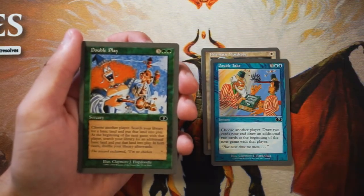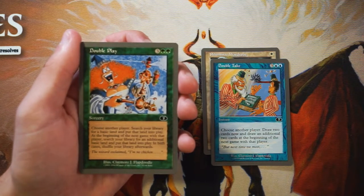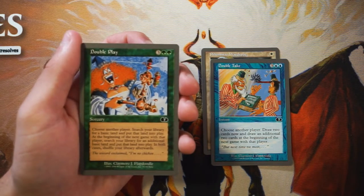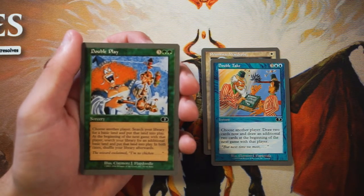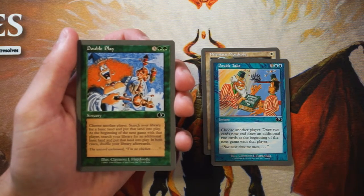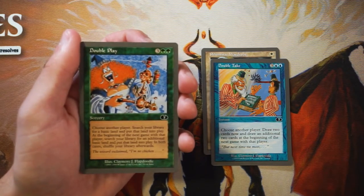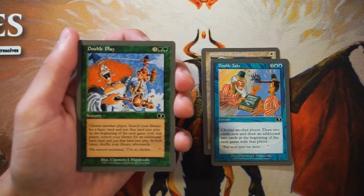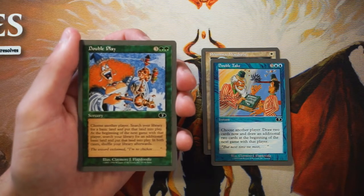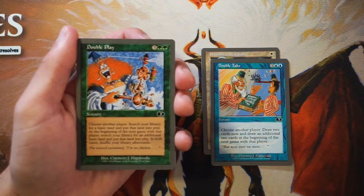Double Play is a sorcery for three and two green. Choose another player, search your library for a basic land and put it into play. At the beginning of the next game with that player, search your library for an additional basic land and put that into play as well. In both cases shuffle your library afterwards. Very similar to Double Take — my assumption is these are a cycle together. It's interesting because it does something for you in this game but costs a lot of mana, then in the next game with that player you get a huge buff at the start. It's like a long-term investment. I feel like it's cool if you know you're going to be playing a second game with that person.